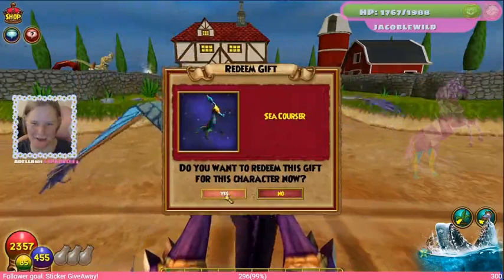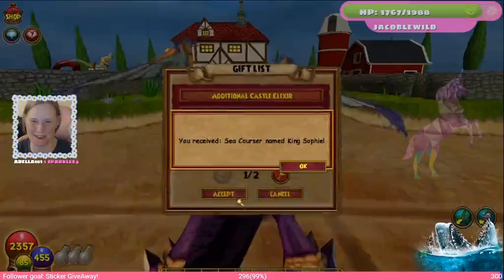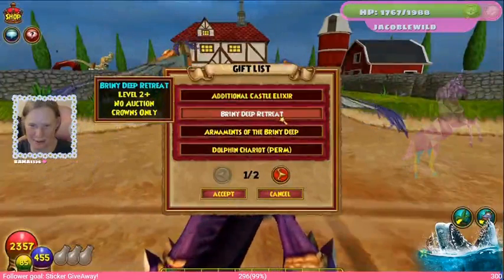Open the pet first so he has time to hatch. He's so adorable, I'm so excited! Hatch him. I don't want to accept the elixir.